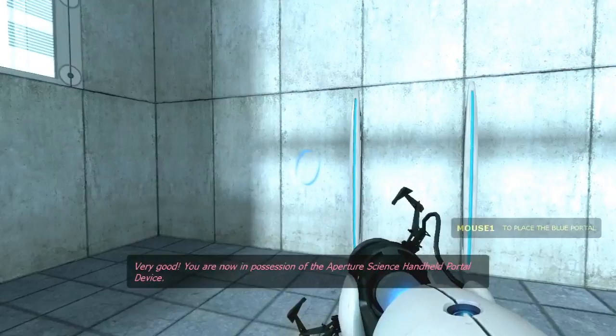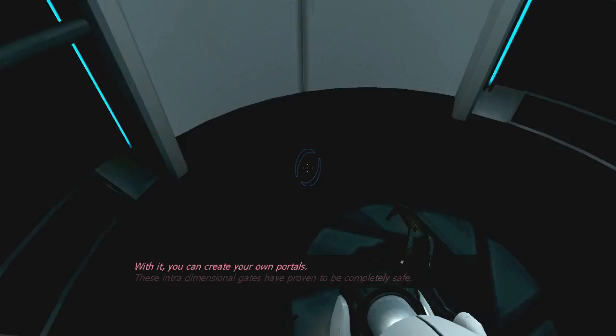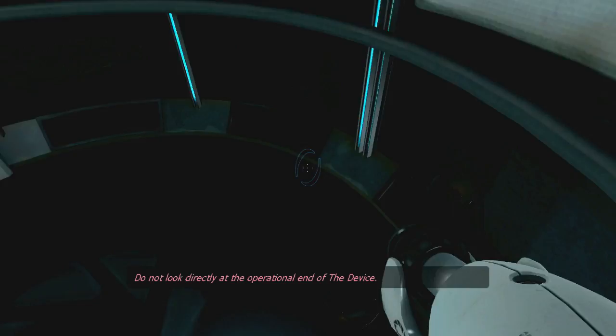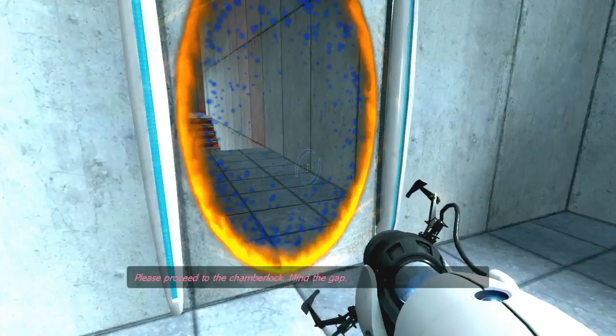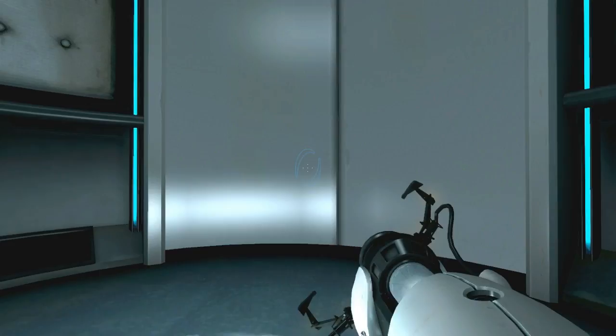Oh, this isn't Minecraft? Gimme that. Very good. You are now in possession of the Aperture Science handheld portal device. You're a handheld portal device. Create your own portals. These intradimensional gates have proven to be completely safe. You're completely safe. The device, however, has not. Do not touch the operational land with the device. Do not look directly at the operational land with the device. Do not submerge the device in liquid, even partially. Most importantly, under no circumstances should move. Oh, I fell. Please proceed to the chamber lock. Mind the gap. Well done. I said we were done with that. Now we're done with that.